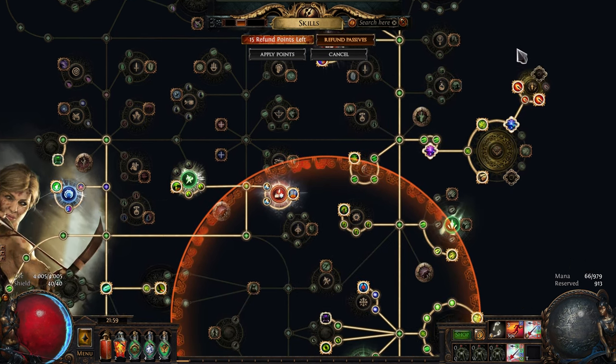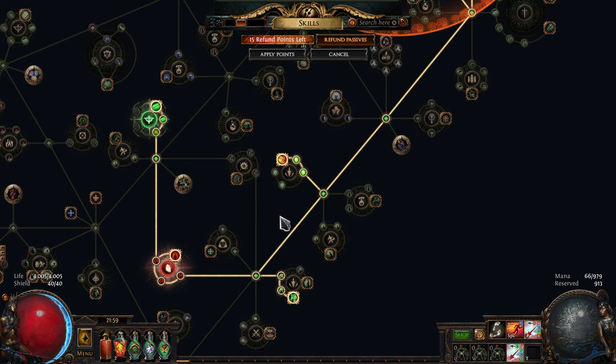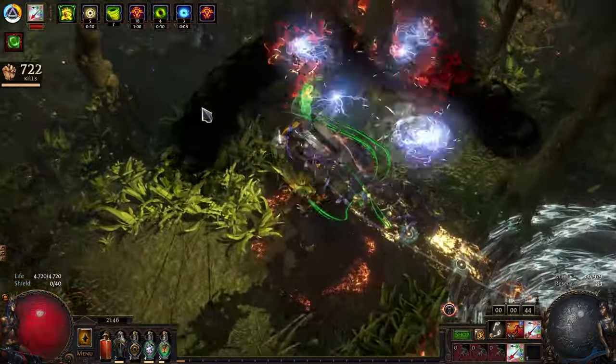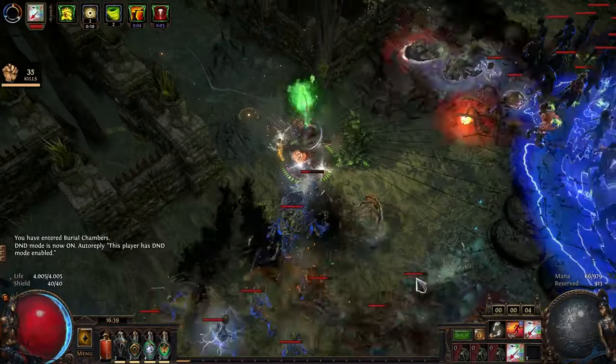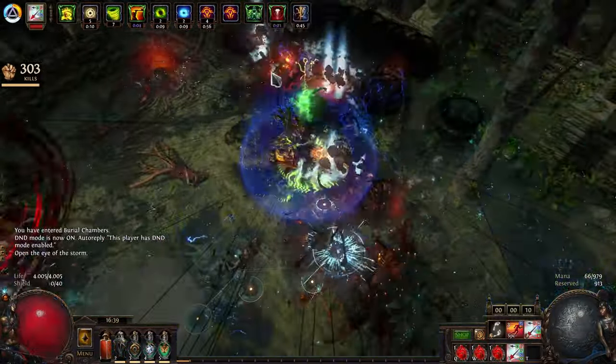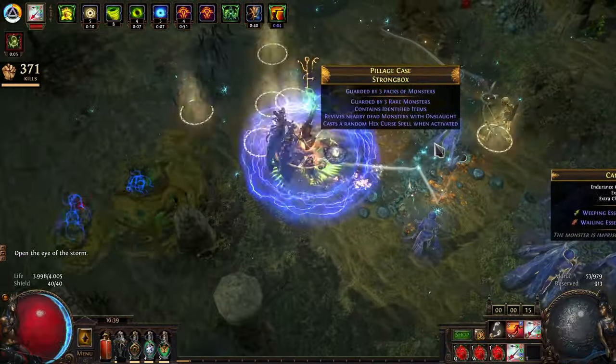This is not to say this build is tanky — you will get one-shot once in a while depending on what you run. Now, headhunter can feel bad. What do I mean? Headhunter gives you many modifiers from monsters, but some of them may not benefit your build or could even harm it. So your build choice is extremely important, because if you want to play with headhunter, keep in mind that after all this farming and grinding, you might not even be able to take full advantage of this very expensive unique belt.